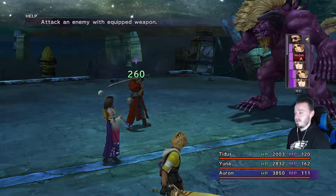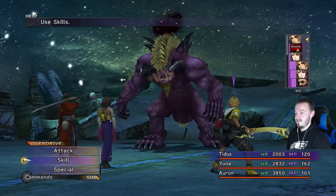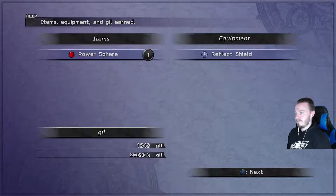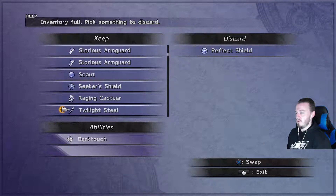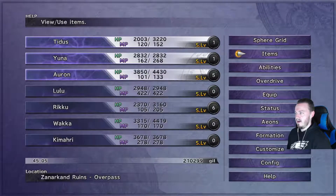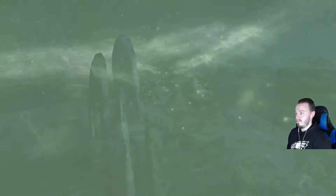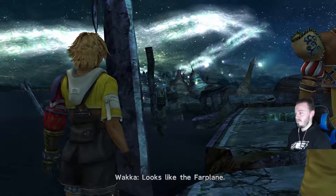You'll notice when Yuna tried to heal herself, the Shell showed up — her equipment now gives her auto Shell without even having to do anything. Very solid. Then we use a Phoenix Down with Tidus to take out the zombified enemy. Looks like the Far Plane around here. There's a treasure chest over here — I know there's something around here worth 10,000 Gil and a couple other things.